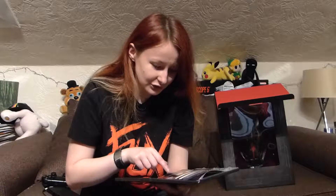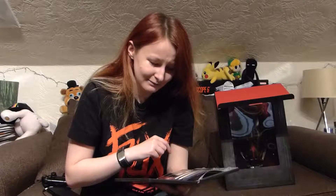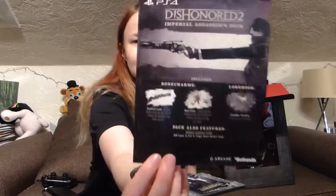Inside I have the Imperial Assassins Pack, which comes with Duelist Luck — bullet packs have an increased chance of holding one more bullet — and Void Favour, where supernatural powers have an increased chance of consuming no mana. There's also a lore book which says 'Goodbye Karnaka' — I think that's the new world we're in. The pack also features a unique guitar and 500 coins to use in the black market.